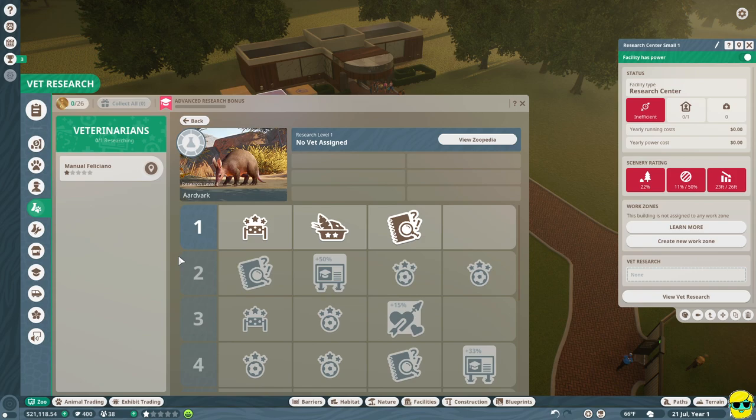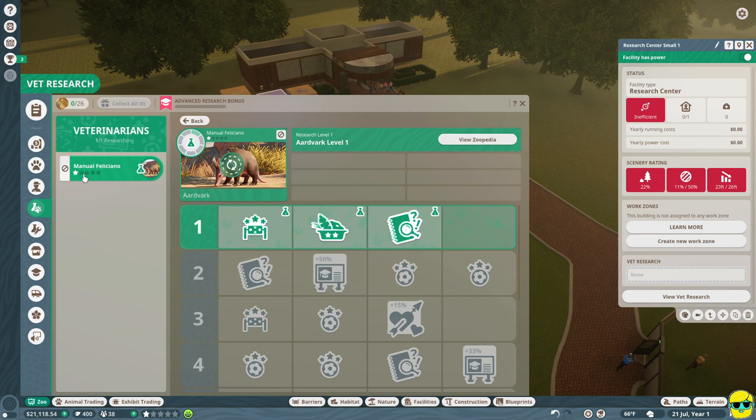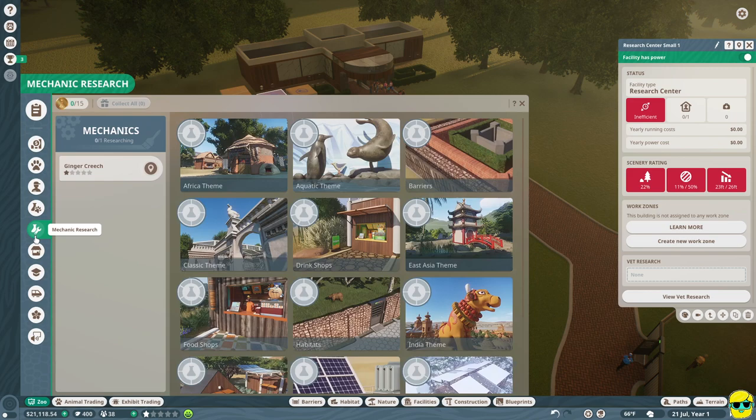In order to do research, we hired a vet in the previous episode. You just select the vet - Manuel Feliciano - click them and drag them over. You'll see there's an upward green arrow with a spinning dashed circle, and you just drop them on here. Now it'll tell you this vet is working on the research. Each staff member gets a rating from one to five stars based on their skill level. Manuel is new, so he's not going to research very quickly, but he will get better as he works and as we train them. So now we have someone doing research.